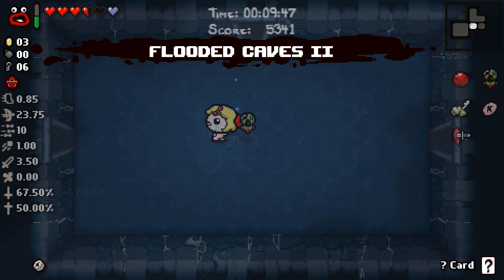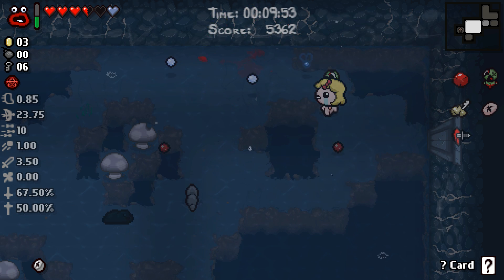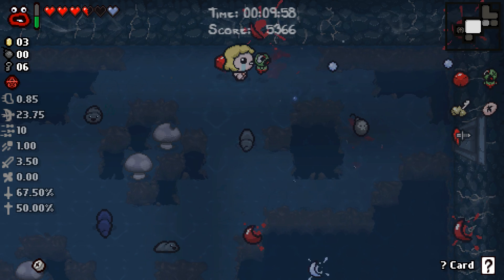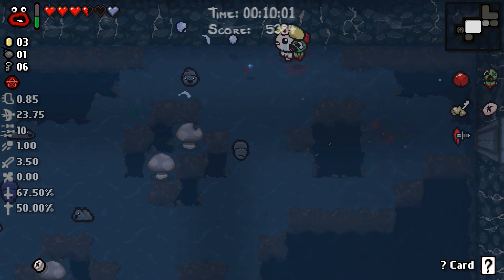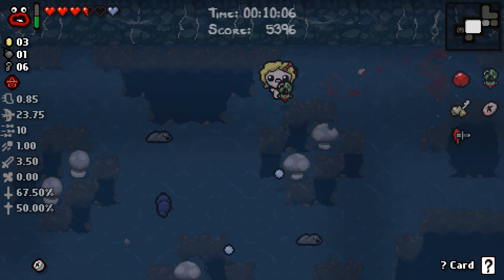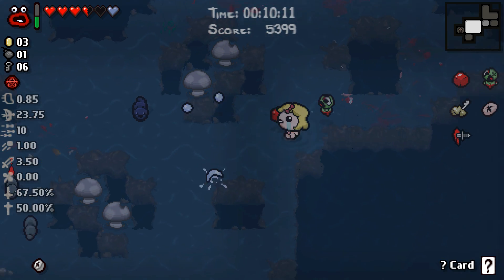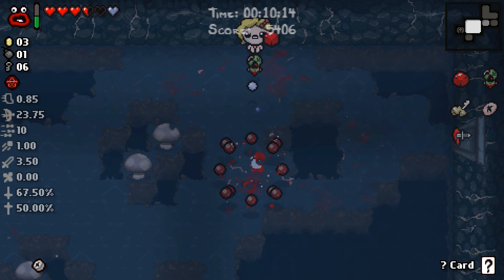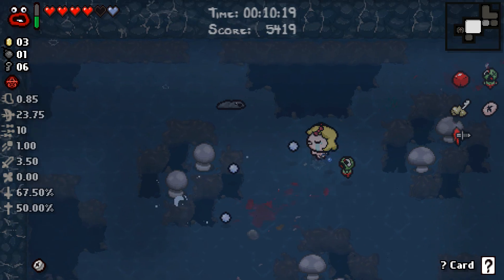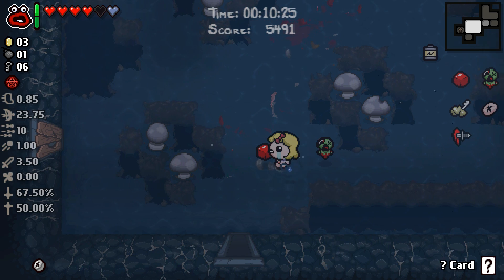How are we doing for time? We are at nine minutes, so we're actually on pace for boss rush. I don't know that we're going to make it, especially with Maggie's speed. And boss rush is not really a priority for me at the moment on this run. I'm not going to worry about it too much, especially since I don't think this run is capable of doing well at boss rush right now. Technically you could beat boss rush without getting any items if you're a good enough player — I, however, am not.